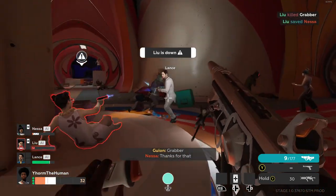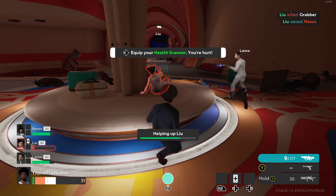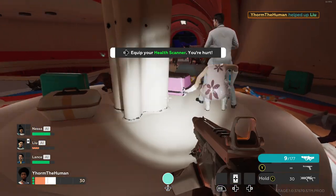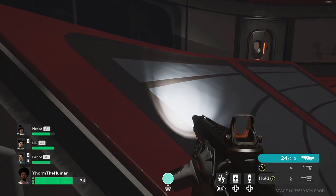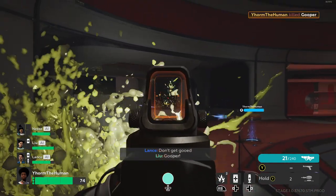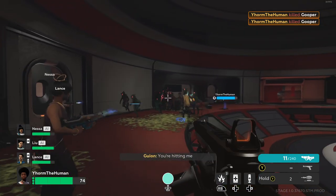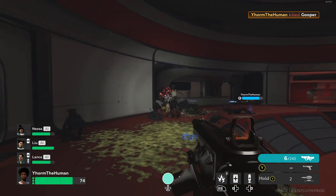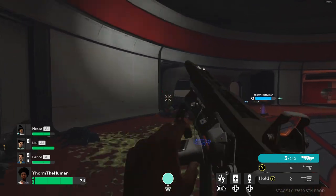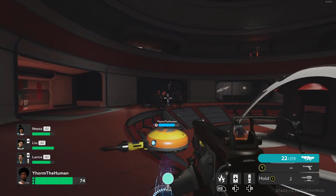Now for some positive points: the guns feel and look great to shoot, and the amount of chargers — essentially ammo piles — are pretty much perfectly scattered throughout each episode. I don't think I've ever really run out of ammo, maybe on a couple of occasions. Grenades are scattered quite a bit throughout each episode as well — there might be a slight over-saturation, but that's perfectly fine as grenades are pretty fun in this game. I also like that the general melee push from horde games has been replaced with something called the pulse shield.